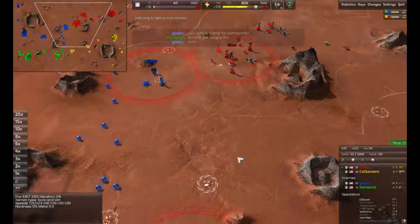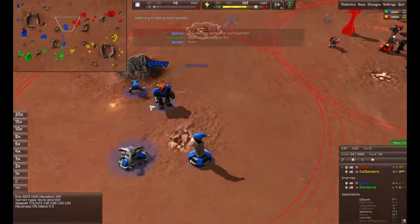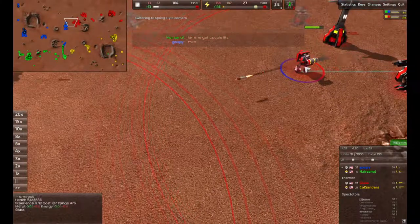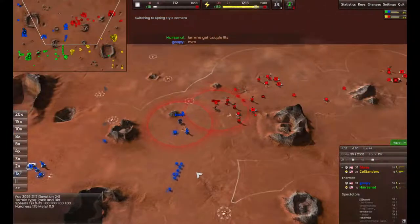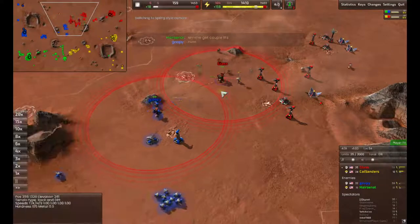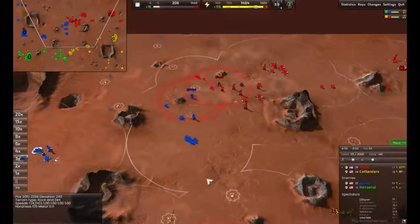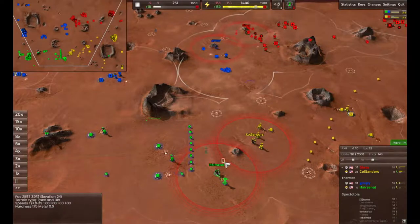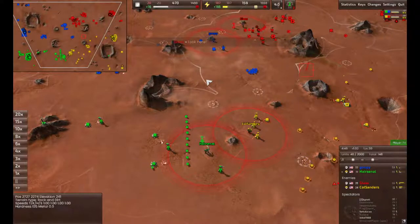Got grunts running around the map. There are these colored circles that pop up anytime something takes a hit. The blue portion is a 10% damage reduction on all damage from that side. The red spot is up to 90% extra damage. That's a helpful little widget indicator to show where you need to shoot to do the most damage.